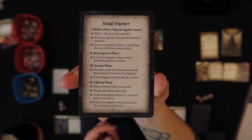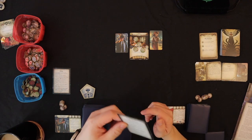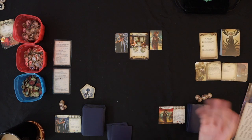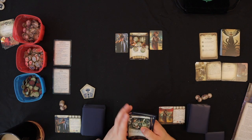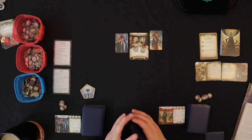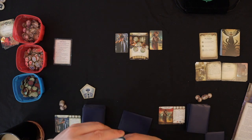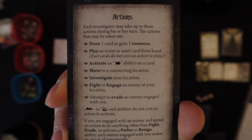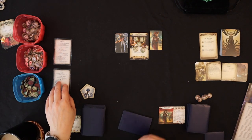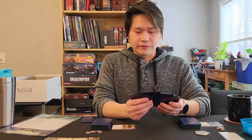Here's the round breakdown: we start with the Mythos phase, which adds Doom to the agenda — however, you skip that phase in the first round. Then it's the Investigator's phase with asynchronous turns — you choose which investigator goes first, but they must complete their turn before moving on. Each investigator has three different actions to take. You can see all the different options on the action card — as many as you want in any combination. You can draw one card, gain one resource, or use all three actions to draw three cards or gain three resources.